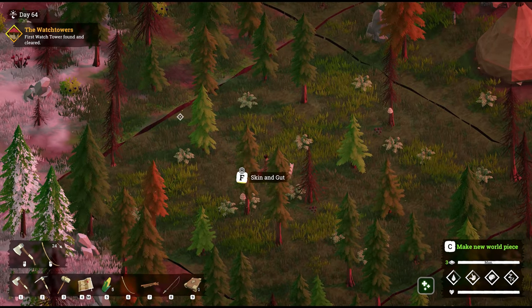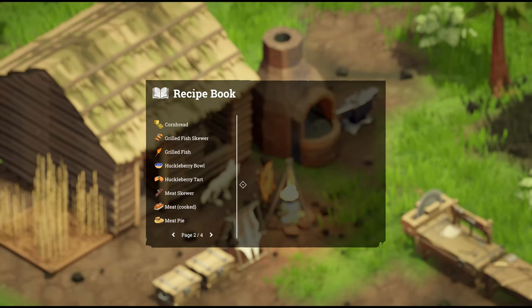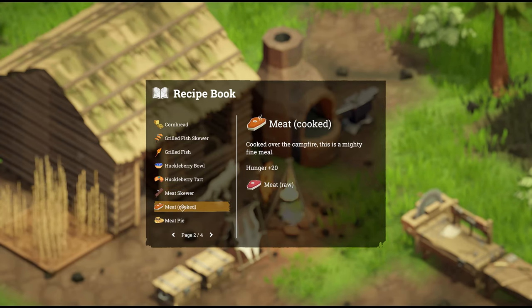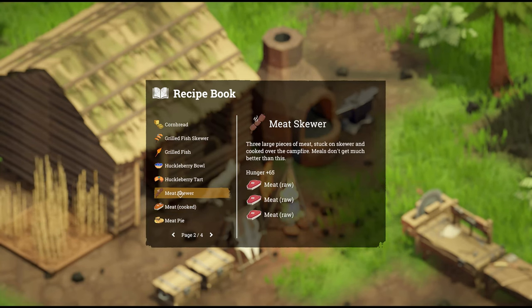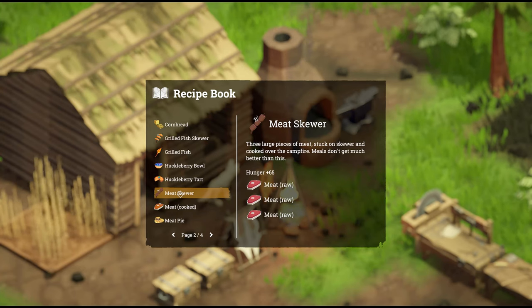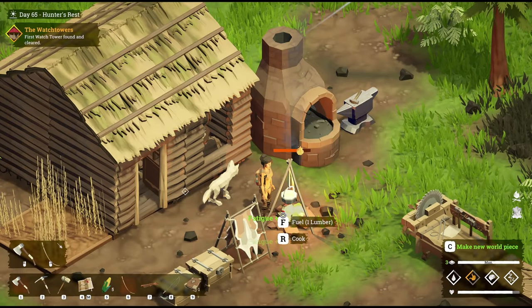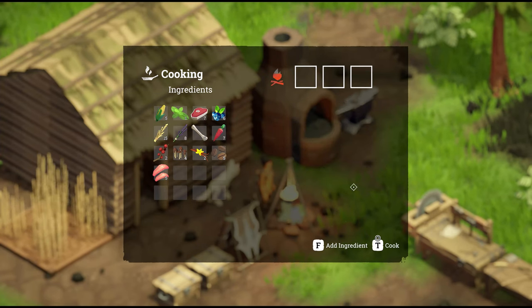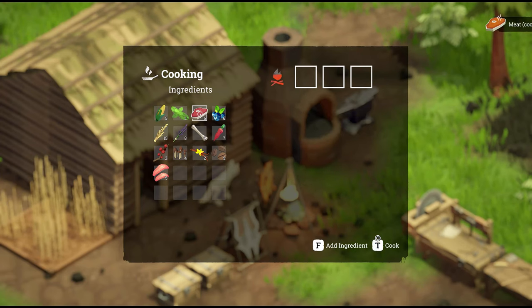Pro shot! We'll go ahead and cook our skewer. Back at the campfire, we've got cooked meat as well — you can do a single piece of meat or three meat. Cooking three gives you at least an extra plus 5 to hunger. We'll clickety click and throw three meat on the barbie — voilà, meat skewer! Cook up our one meat too — and there you go, you've got cooked meat.